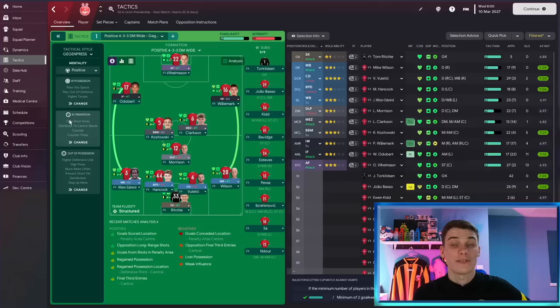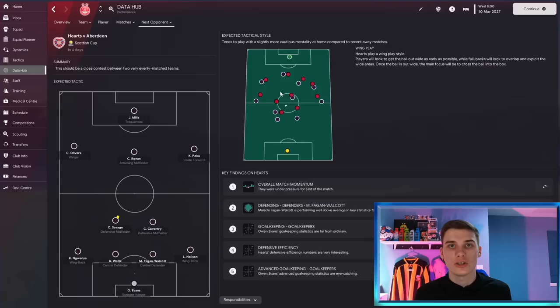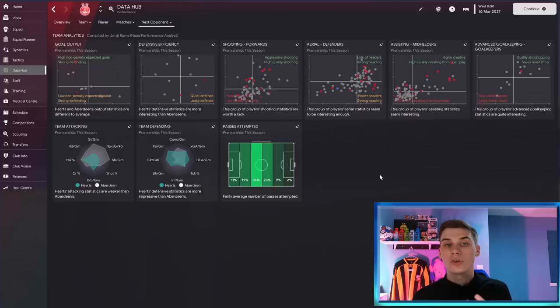Tip number one: how to win more in FM23. First, we're going to look at playing ahead against your next opposition. If you go to the Data Hub and then to the 'Next Opponent' section, even if you're not someone who uses the Data Hub regularly, you can get some great information here. If you're a dominant team it may matter less, but when facing Dortmund, Atletico Madrid, or Tottenham, you have to be more precise — learn about their weaknesses, flaws, and strengths.